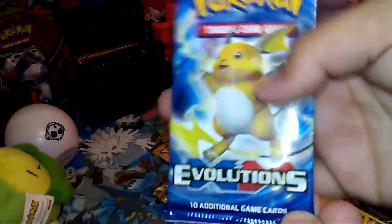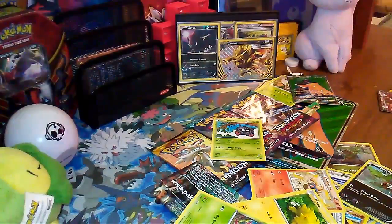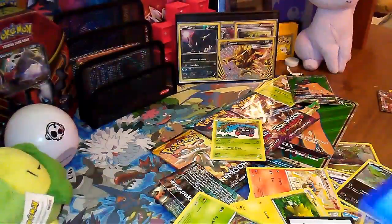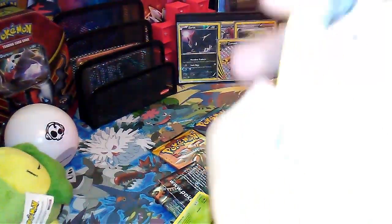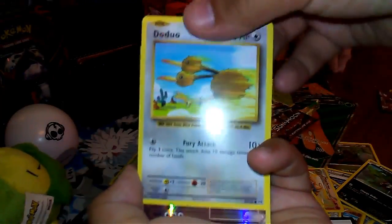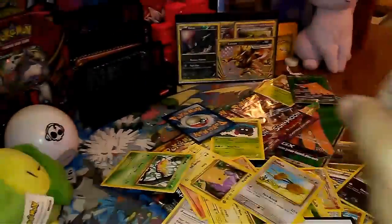Next up is Evolutions, hopefully with a base set Charizard. Pikachu, Venusaur Spirit Link, Charmeleon, Double Colorless Energy, Magnemite, Magnemite, Pikachu, Machop, Weedle, Doduo, reverse Chansey, and a Slowbro EX — amazing pull so far!